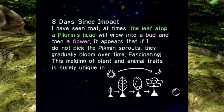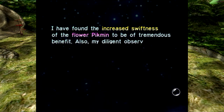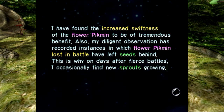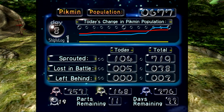No Pikmin left behind. And that, my friends, is the end of the Forest of Hope for us. Eight days since impact. Olimar notes that leaf Pikmin gradually bloom over time if you don't pick them, and that flower Pikmin lost in battle have left seeds behind — which is why on days after fierce battles, he occasionally finds new sprouts growing. As we saw today. We unfortunately lost five Pikmin to the Snaggrit. But look at those numbers — we actually have more blue Pikmin than red Pikmin right now. We have 100 blue flowers, 100 red flowers, over 150 reds and over 170 blues in the back. And we've got plenty of yellow. I'm very happy with that.